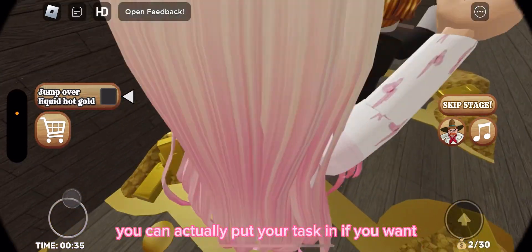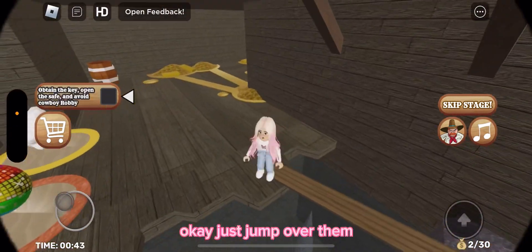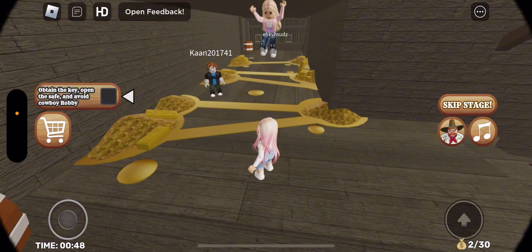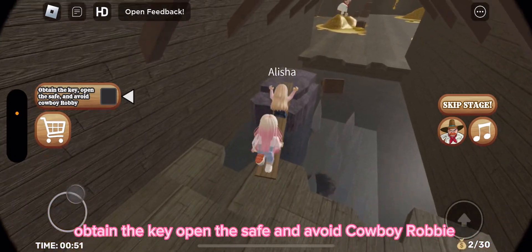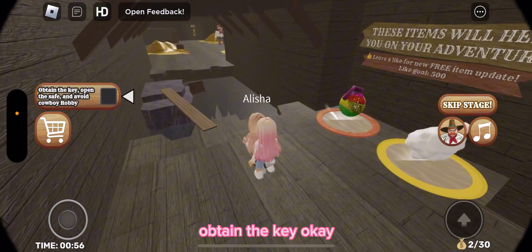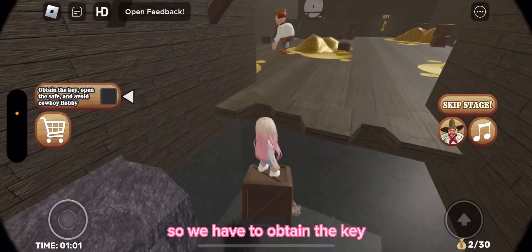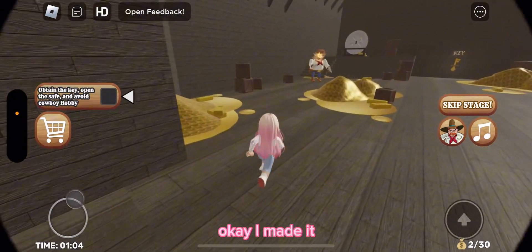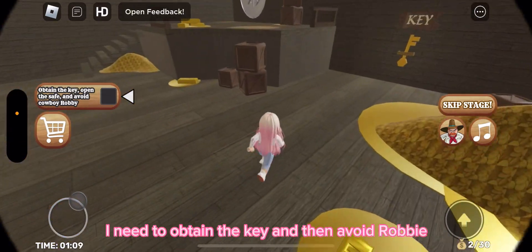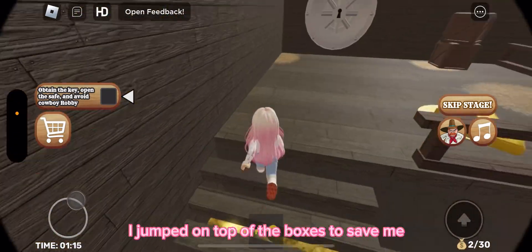You can actually pull your task list up if you want. Our tasks are: jump over liquid gold, obtain the key, open the safe, and avoid Cowboy Robbie. We have to obtain the key. Okay, I made it — I've got the key! I jumped on top of the boxes to save me.